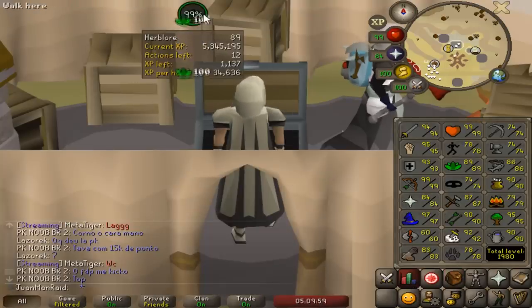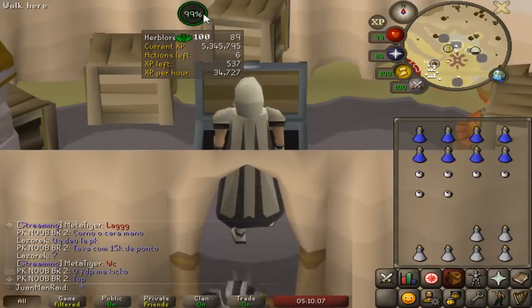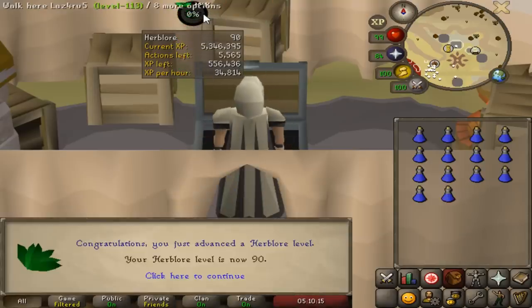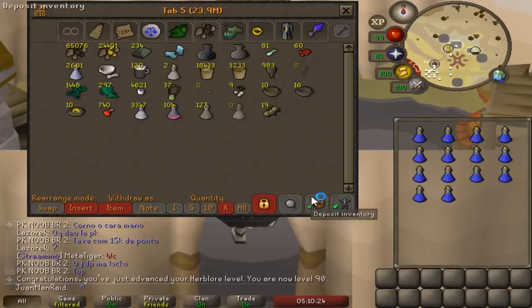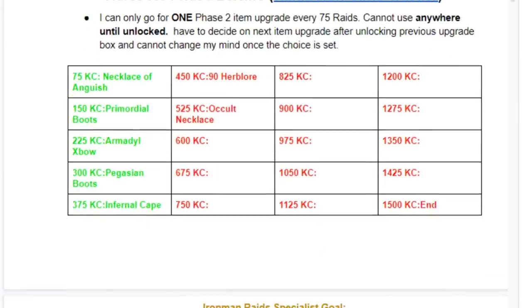These are the last 14 super attacks I ever have to make — probably — because I have a few thousand super attacks in the bank after this. And here it is: 90 Herblore. We're finally done! Make super combat potions and make strong Noxifer potions — overload plus. Amazing! I still have 400k XP, 300k XP left over. 90 Herblore was our sixth unlock. We are done with that now — so that's really awesome.